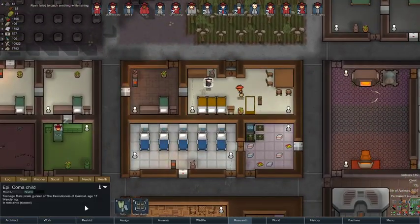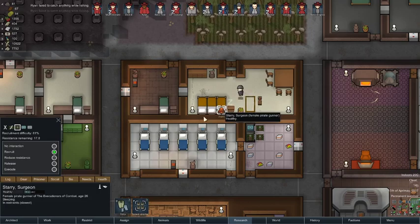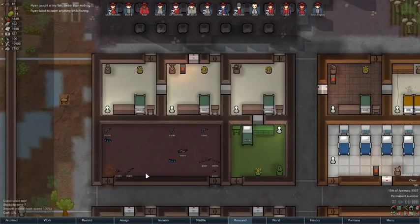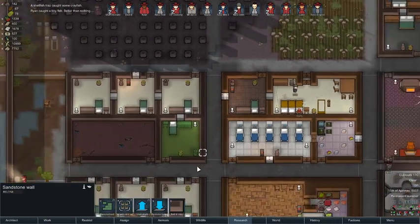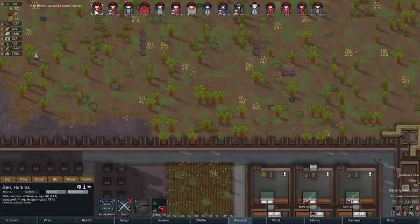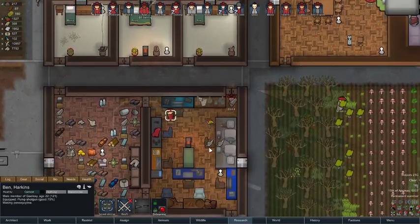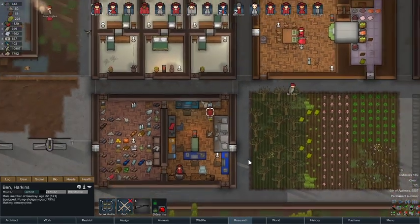How are you guys doing? 40 percent resistance, 17 resistance — it's not going to be easy but it will eventually get done. An incendiary launcher, that's still scary. Ben is making panoxacycline, which is awesome — let's just prevent people from getting infections.